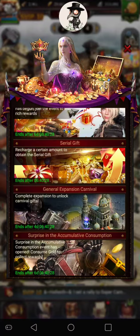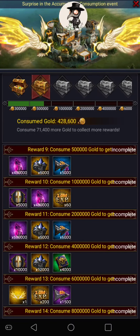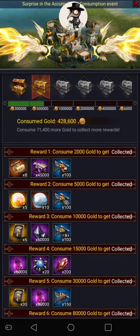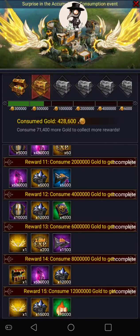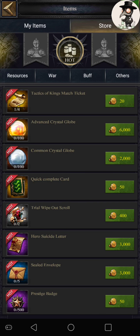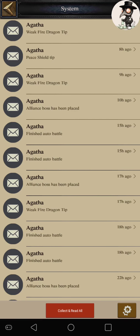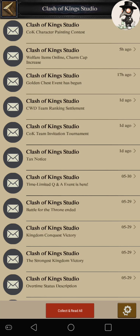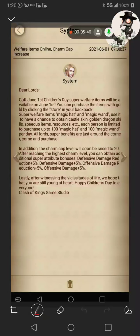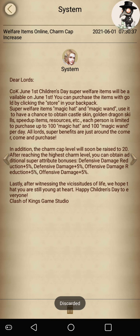There are a few new things that all seem to revolve around spending gold. There's also a consumption event with some new wings. It looks like what they're trying to do this week is: spend gold, spend gold, they want everyone to spend gold. Look at all this new stuff — spend gold. You want offensive damage? Spend gold. Now there was one other thing, but it's actually been nerfed — it looks like it was taken away. I don't know the reasoning, but I'm sure we'll get a message at some point. And there they go about the charm increase.